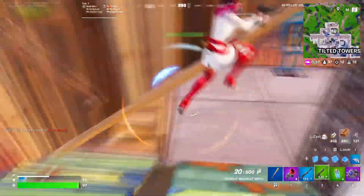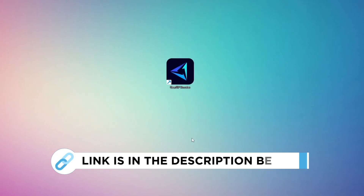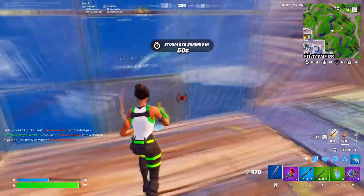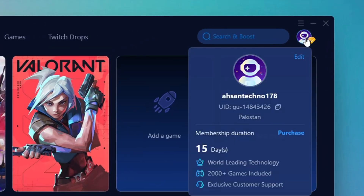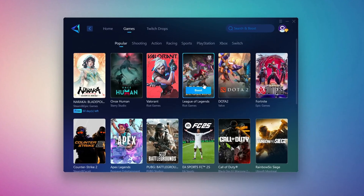I'm going to show you a reliable tool that can help you get more stable ping while gaming. Head over to the official Gear Up Booster website using the link in the description and download the tool. After downloading, install it on your PC. Once it's installed, open the Gear Up Booster interface. The first thing you'll need to do is log in using your Facebook or Google account. On the Home tab, you'll see all the games installed on your PC.